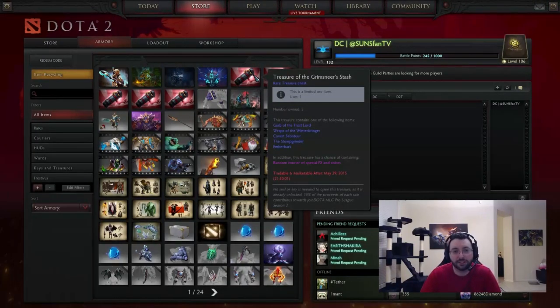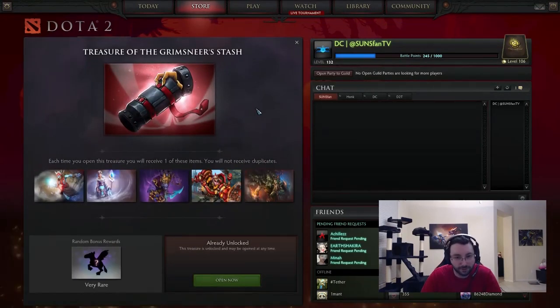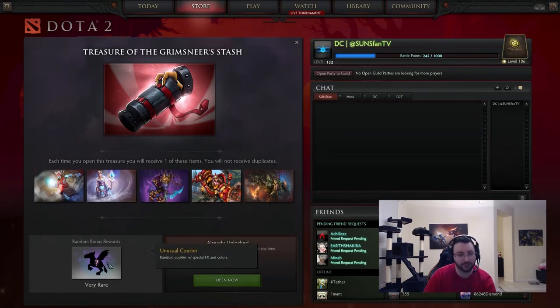Alright, and then the other chest is the Treasure of the Grimseer. I don't know where they got this name from, but good god man, you can think of better names than that. The sets though — I think this chest has better sets. They are all rare, and then the weird thing is the very rare — there's nothing there. It's just a chance to get a courier I guess. This is like the old school way to do it. So the last chest had four sets and then a very rare which is an actual set. This one has five sets that you're definitely going to get, and who knows what that is.